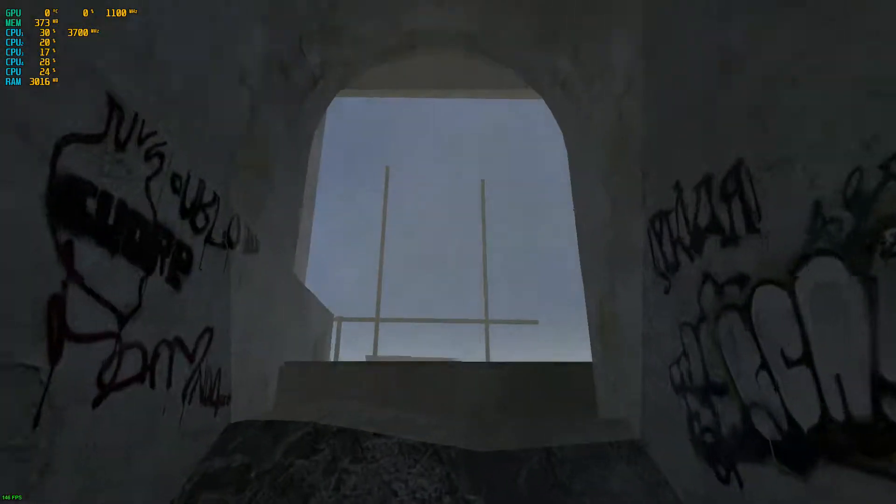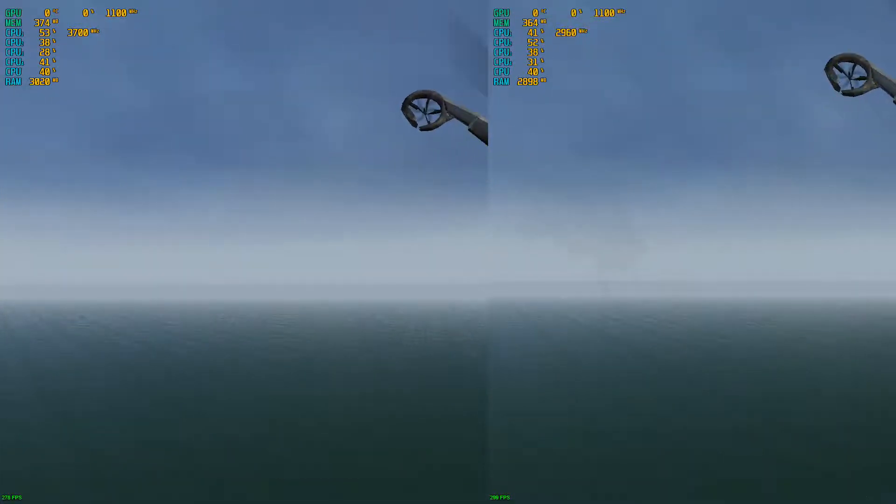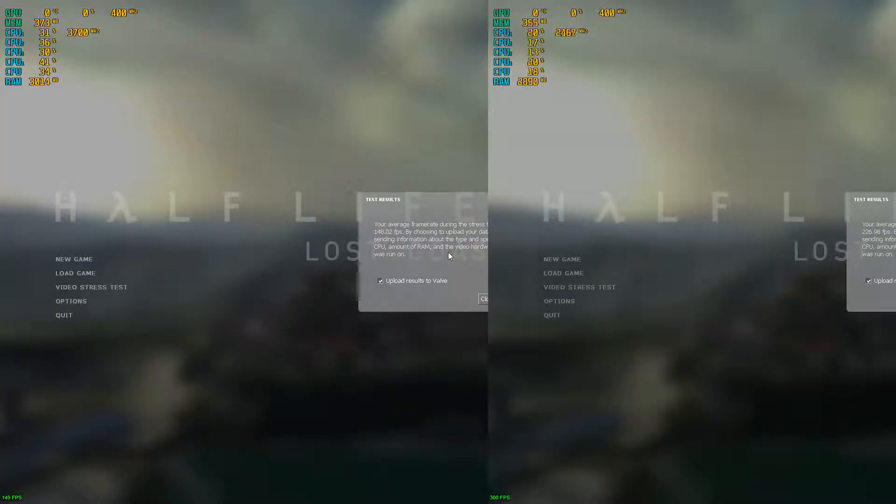As we load up Lost Coast, down in the bottom left-hand corner we've got the frame rate, but more accurately we'll also see it at the very end. On the left is the single stick, on the right is the two 4GB. Our single channel side got 148 FPS, while the dual channel side got 226, which is a nice, healthy improvement.